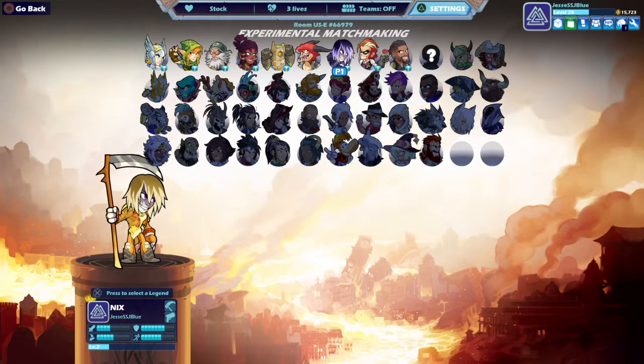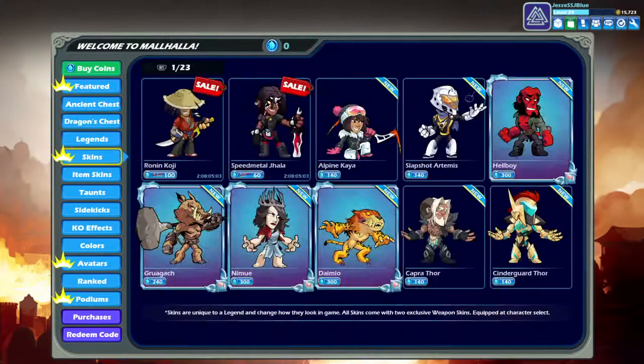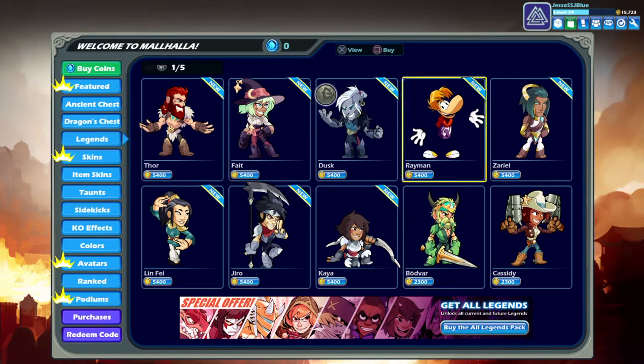What is up guys, today — I know I haven't made a video in a while — I'm gonna try to get one of these guys to level 25. What you do is you go to the store, and you go to this. That dragon chest though, you know what I'm trying to get it, but that's besides the point. Are these legends?